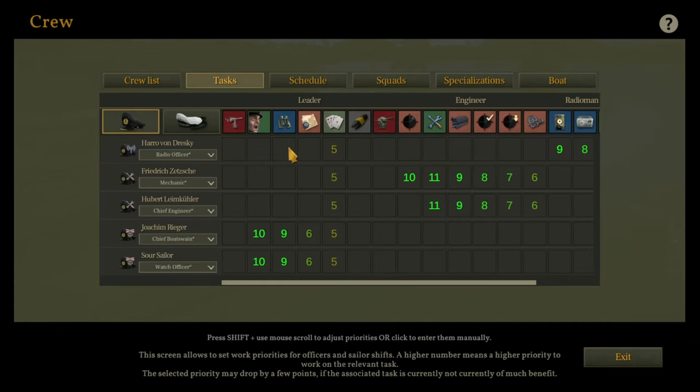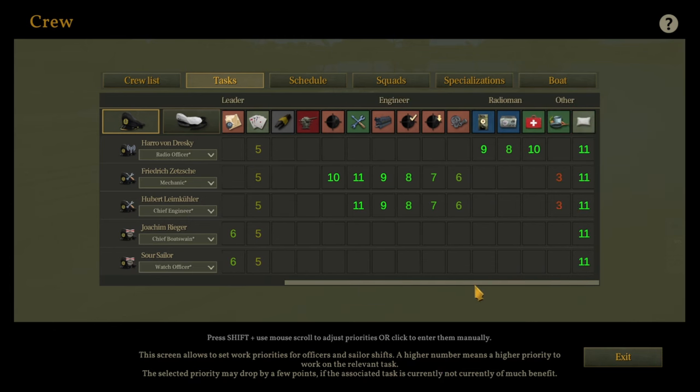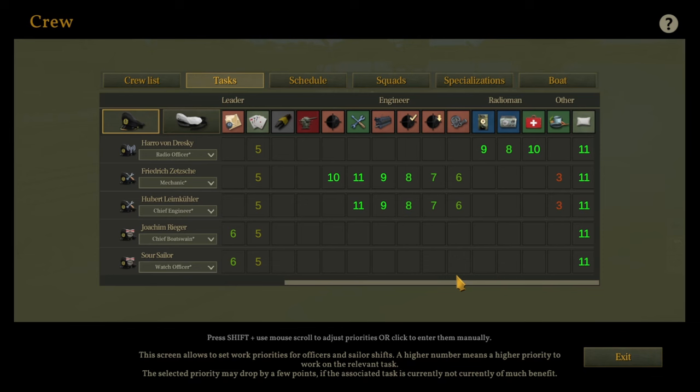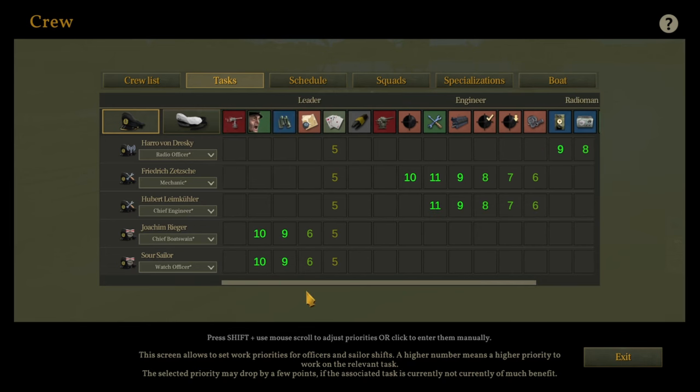Okay so here's what I've set up. Our radio officer has one main job — using the radio — but he's also a trained medic, and medic is higher priority than anything else except sleep, because if someone gets injured we want them sorted out right away. I've prioritized listening for contacts over radio use, and cards at priority five for downtime. Our mechanics and engineers are set with cards at five, and they need to maintain torpedoes, engines, and fix the ship. They're also the cooks when they've got nothing else to do. The two watchmen officers handle calming the crew, lookouts, and navigation, with some crossover so we don't get lost.